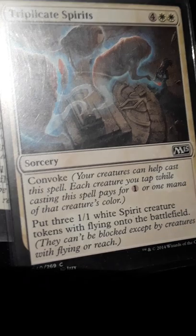I currently have two of these in the deck, double-sleeved. I also want to know if I should add the other two. I have Triplicating Spirits — I have three of these in the deck. They cost six mana, from M15, and they put three spirit tokens on the battlefield. You can use creature tokens to pay for them, which brings the mana cost down effectively.